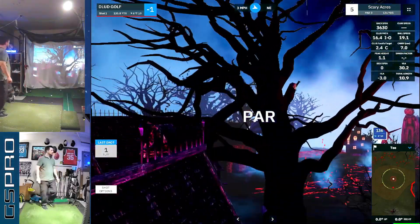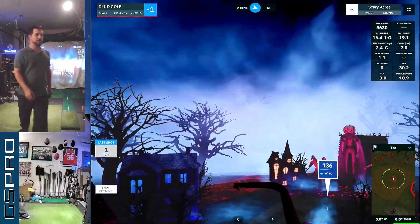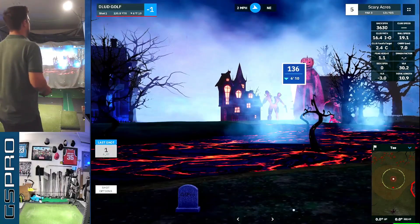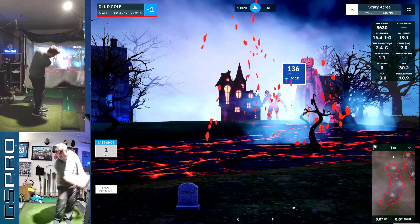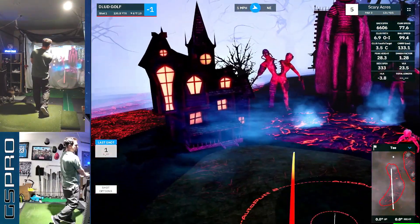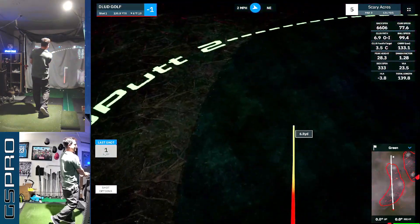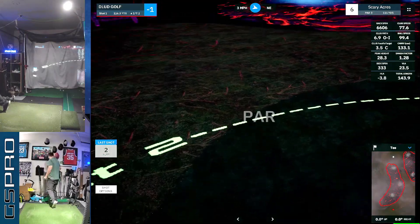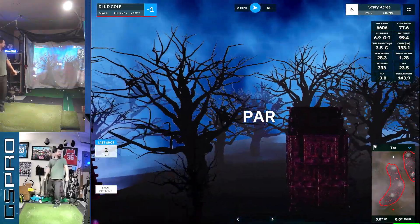Little chip for par there, still at minus one. We'll head over to the fifth — this is a nine hole course. You're going to rally that jack-o-lantern giant in the split head — siamese giant stuck there, playing a bit of a fade. Up and over the lava pit, and another good swing there.